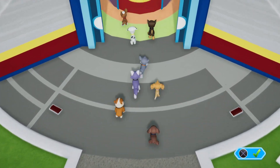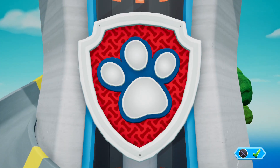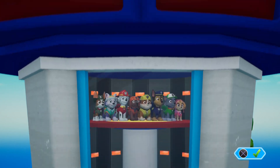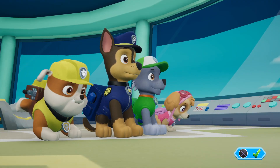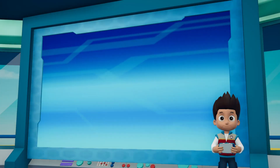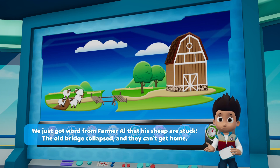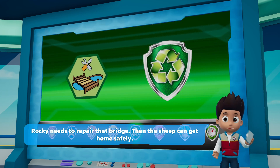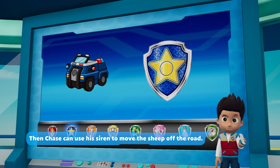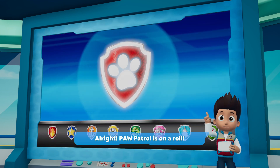Paw Patrol to the lookout! We just got word from Farmer Owl that his sheep are stuck! The old bridge collapsed and they can't get home! Skye needs to fly up high and find where the sheep are! Rocky needs to repair that bridge, then the sheep can get home safely! Then Chase can use his siren to move the sheep off the road! Marshall can use his ladder to lend Rocky a paw and help him get to the bridge! All right, Paw Patrol is on a roll!